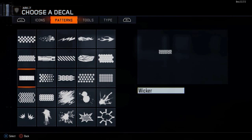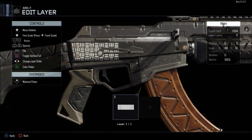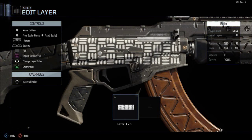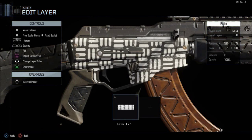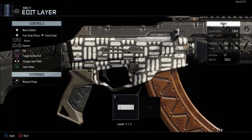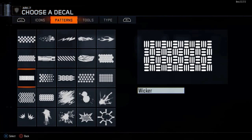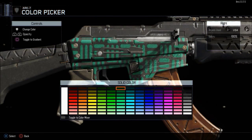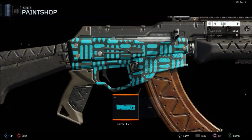I haven't tried this on any other weapons, but with the AK you can't go up on top — I'll expand this so you can see what I mean. It doesn't let you go farther than the very side of the gun, which kind of sucks. I don't know if eventually you'll be able to customize the whole skin, but for some reason it just cuts off there. I don't know if that's permanent, but if it is, it still makes the gun look cool.